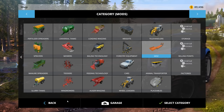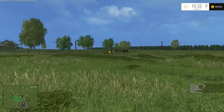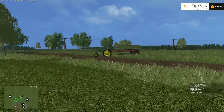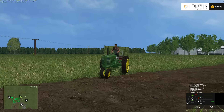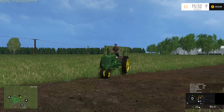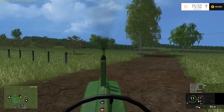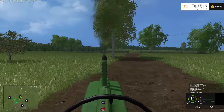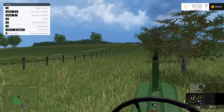We have straw already and we have grass, so before we take care of that, I want to come over here and grab our John Deere Model A and fire it up. What we're going to do is check in on our peaches, which we have here in our peach orchard.